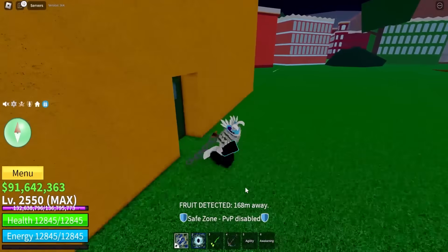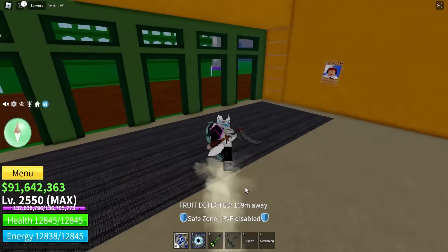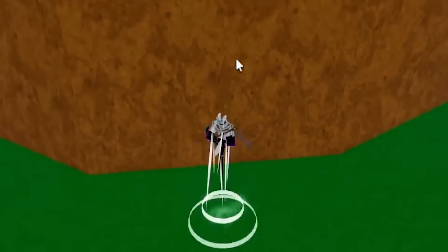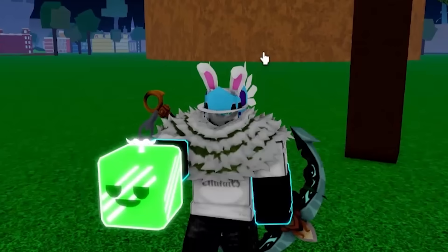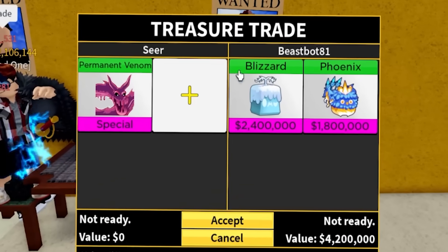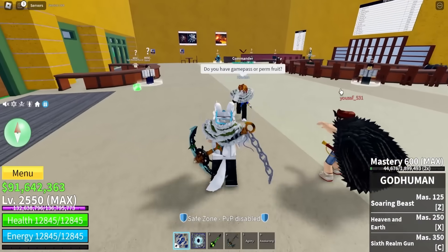Where's the fruit? 160 meat - which way? I think this way. Hold on, where is this thing? Am I going this way? I'm pretty sure it's there. It's a barrier fruit - nothing good. Maybe anyone wants a barrier fruit? Okay, this guy wanted it - he was fast with it. Next server - we got a blizzard and a phoenix. Nothing good.